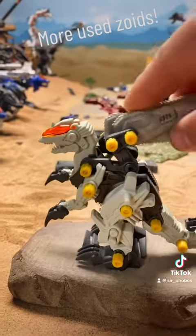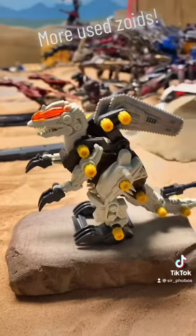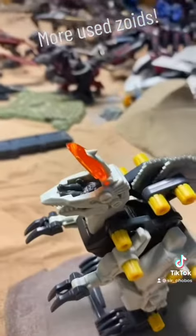It's kind of small, but it's got cool chainsaws on its back and on little posable arms so they can flip up and down. He's got a little gun on his tail, and he sits one guy in his head. Oh look, the little pilot's even still in there.